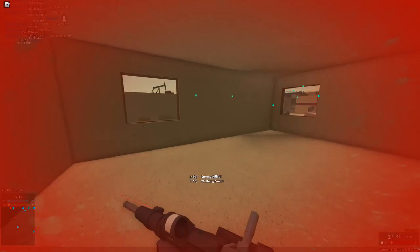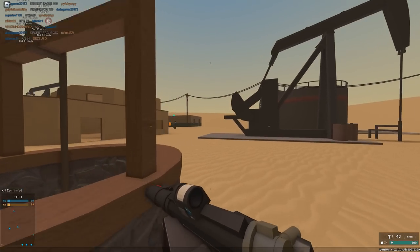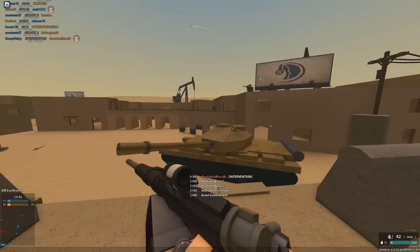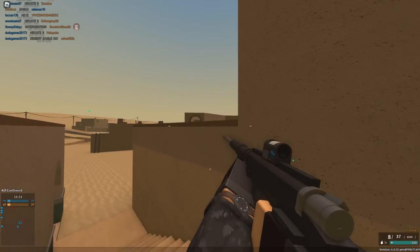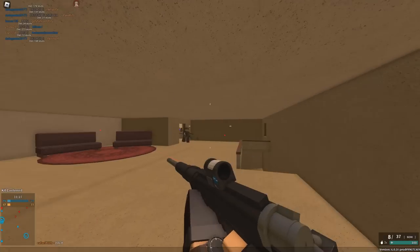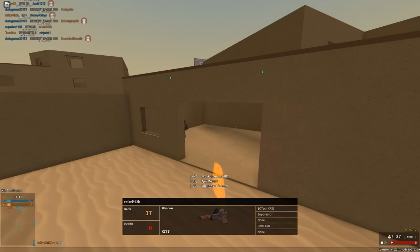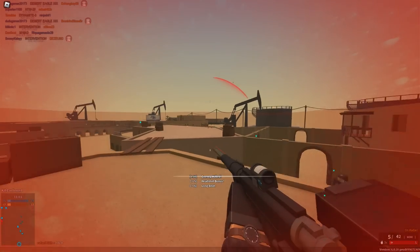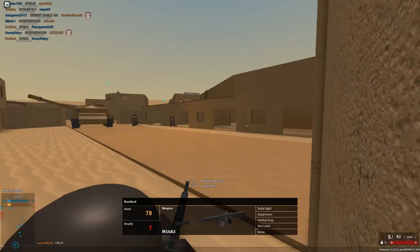I'll probably have trouble using the Z-point because I'm kind of trash with this sight. Since it's the Intervention, I'll make some recommendations: if you're going for sniping with a sight instead of a scope, I'd go with either a reflex or coyote sight rather than the Z-point. This guy was high rank and was going 14 and 1, so he must be pretty good with it — sights are mostly preference anyway. The flash hider probably isn't the best attachment either.